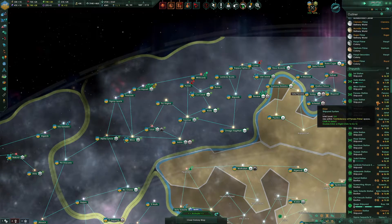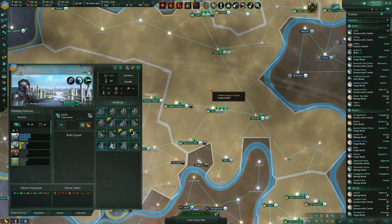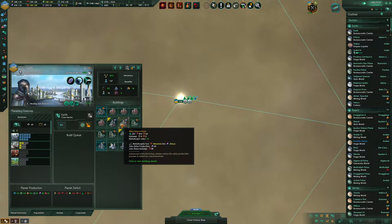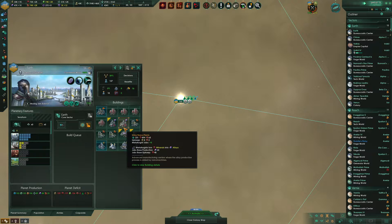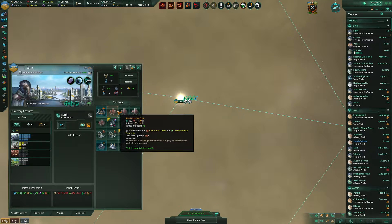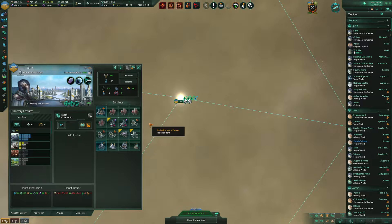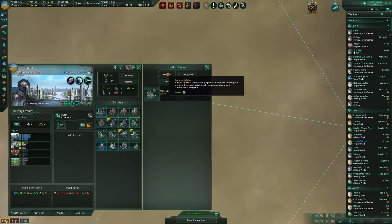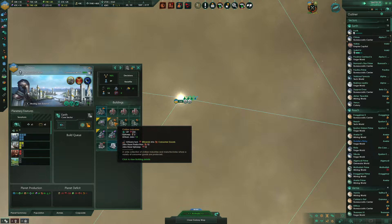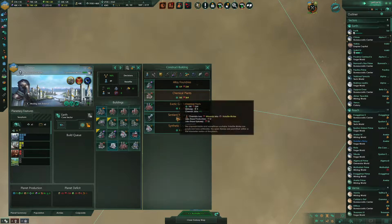We'll let the game run a little bit while we work on this other project. We're going to go to the oldest planets that we currently have, starting with Earth, and start replacing things. We're at plus 2,000 consumer goods, so I don't think we need the civilian fabricators right now. We're going to go ahead and replace some of these consumer goods factories — the lower capacity ones — with some Sentient Metal foundries.